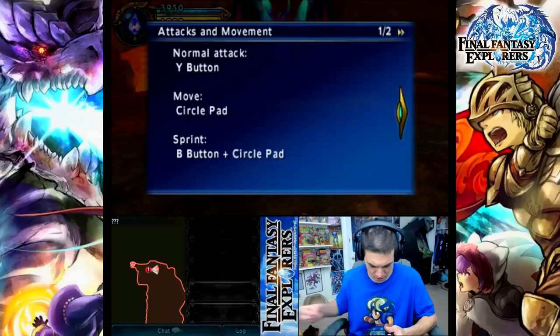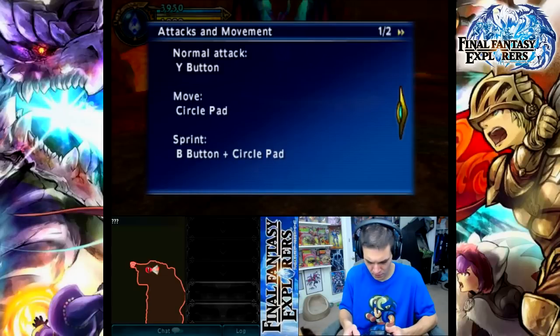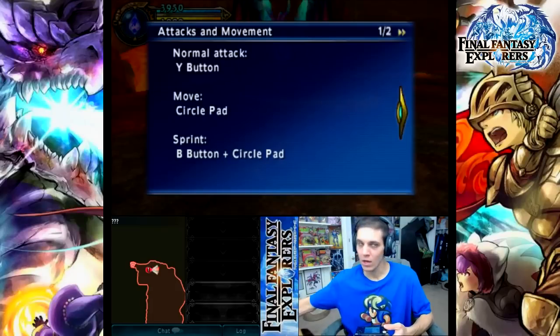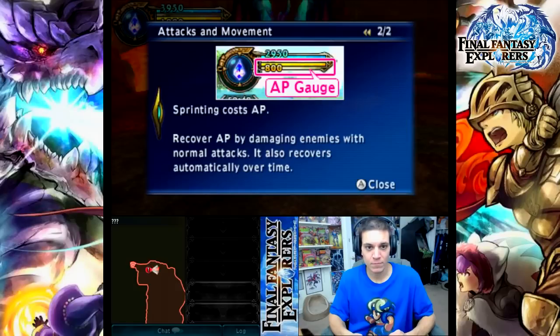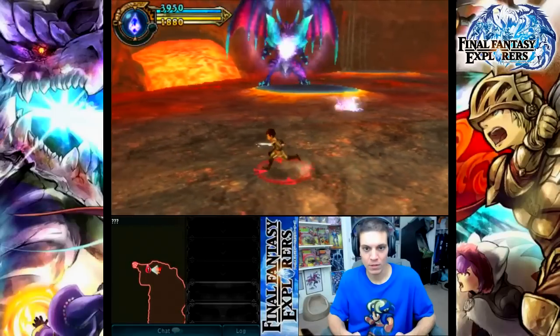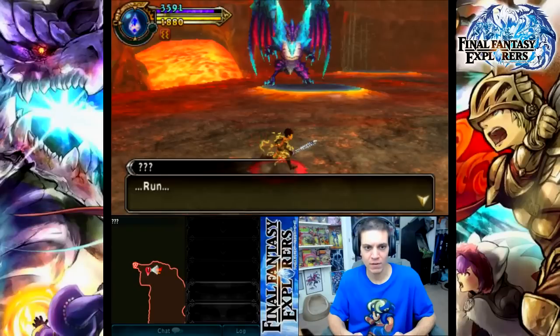The directionals — a little bit of a brain fart there. Attack and movements: sprinting costs AP. Recover AP by damaging enemies with normal attacks — it also recovers automatically over time. Thank you, now I can close. Good stuff. Run! You must escape that place. Press the A button at the checkpoint. Camera controls up, down, left, right on the control pad. Head for the checkpoint shown on the touchscreen.